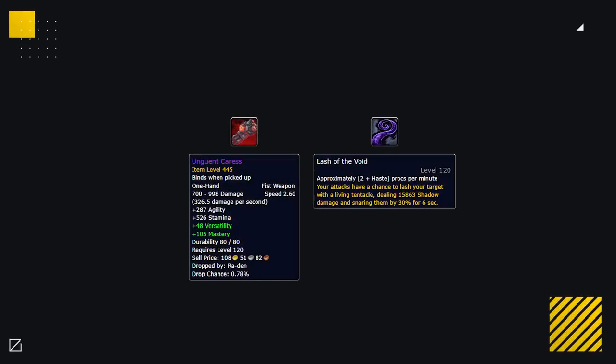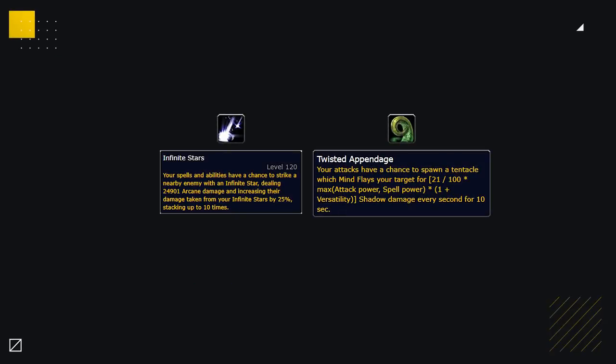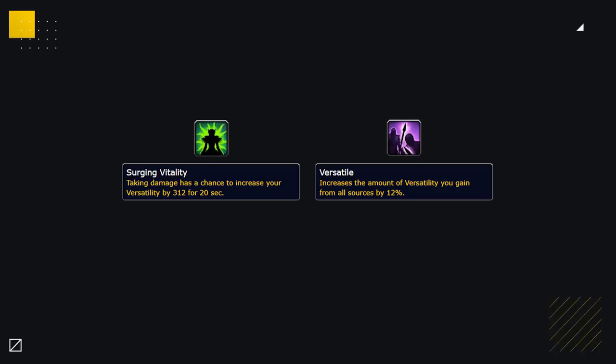But if you're not lucky enough to have Gushing Wound, a more easily obtained option is the Undulating Caress, providing you with the Lash of the Void corruption. Alternatively, Infinite Stars or Twisted Appendage are okay — a little more RNG and recently nerfed, but still can do decent damage. Overall though, if you've not got any damage corruption, Surging Vitality giving you a proc versatility on hit, or Versatile giving you a percent bonus to your versatility rating, provide nice boosts to your favoured stat.